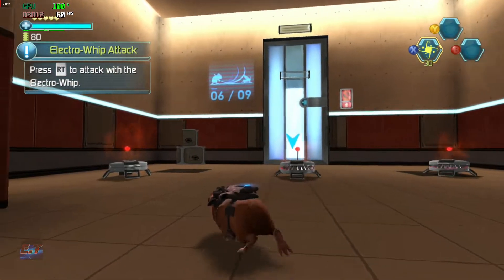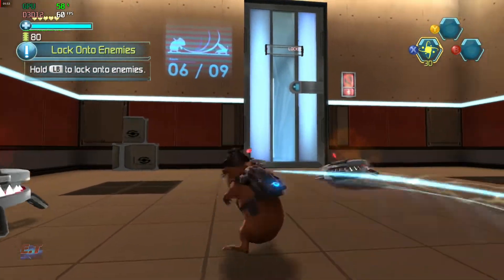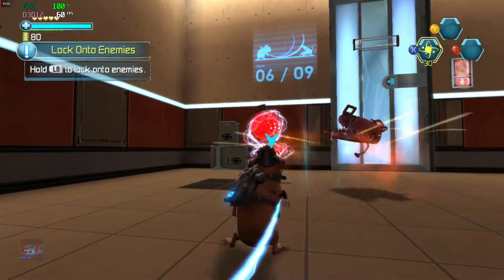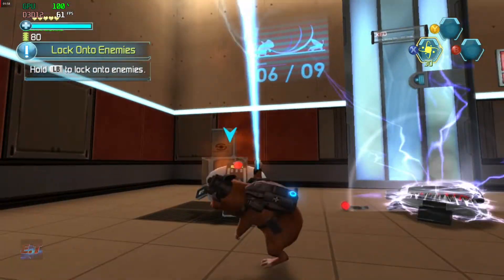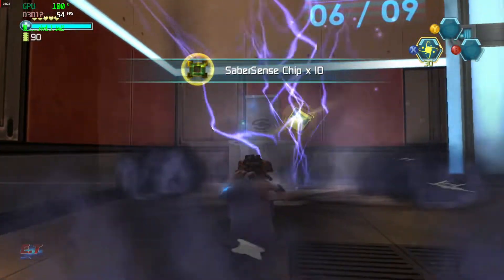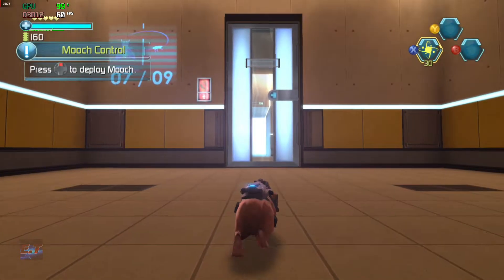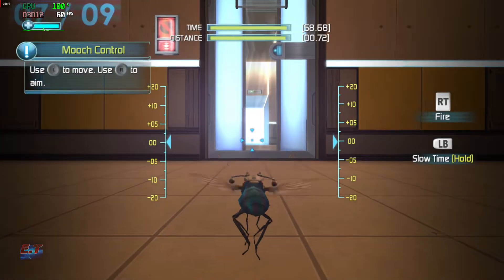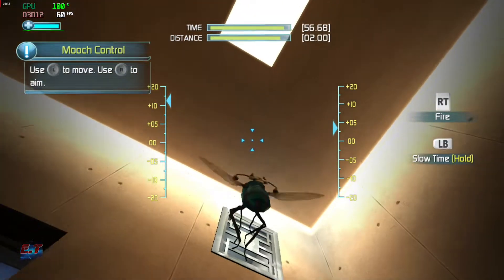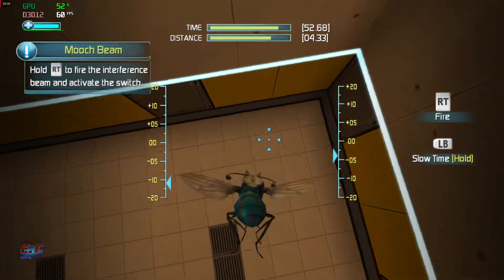Press the button to attack with the electro wind. Press the button to deploy mooch. Use the interference beam to activate the switch.